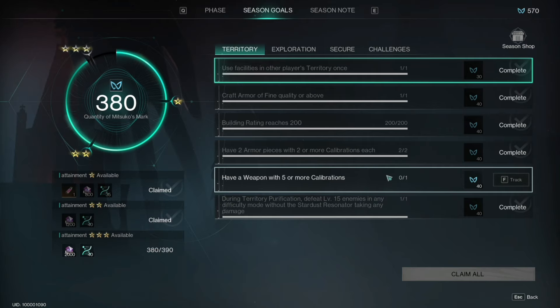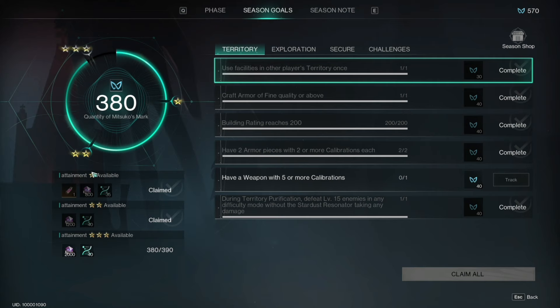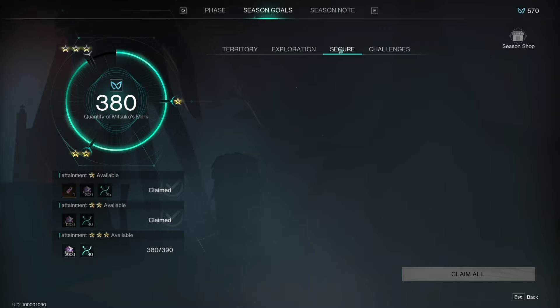As you complete tasks for each section of the Season Goals, you'll also start to unlock rewards on the left side. Make sure you claim these as well, because this is a really fast way to get ciphers — ciphers are used on your skill tree to unlock new individual nodes. For example, claiming rewards gave me 35 ciphers, 40 ciphers, 40 ciphers, so it really stacks up. There are also different tabs: territory tasks, exploration tasks, secure tasks, and challenges. The more you do here, the more currency you will earn.